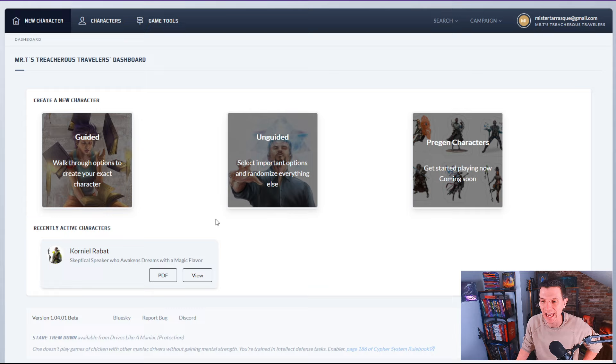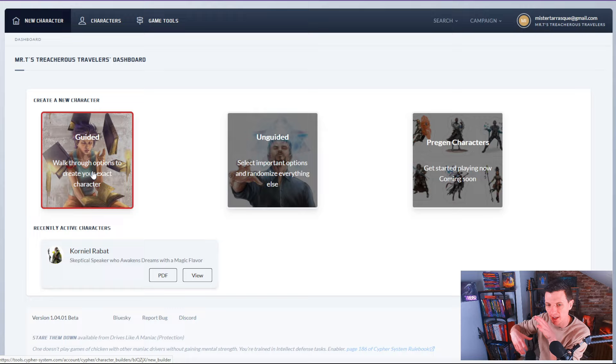There are three ways of getting yourself a Cypher System character. There's the guided way, which is basically the way you do it with the books — you pick your type, your flavor, your descriptor, all that stuff. You select your options, your powers, your abilities. But this is just more streamlined and easier to use than flipping through books. It's basically D&D Beyond for the Cypher System.